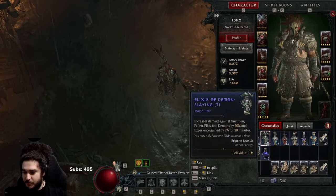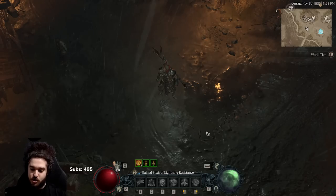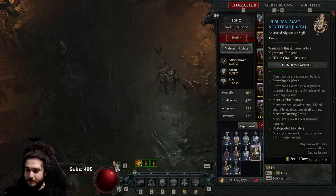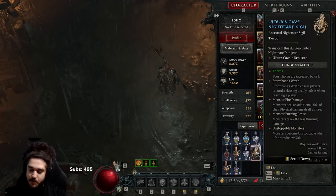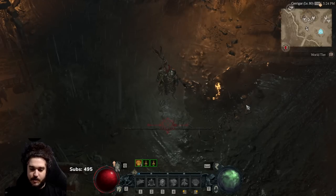I'll pop an Elixir of Death and a resistance potion — nothing too crazy. Just a heads-up: less-burning mobs gain unstoppable and mobs do some extra damage. I'm potentially picking thorns as a map mod, but the build doesn't scale off thorns anyway.